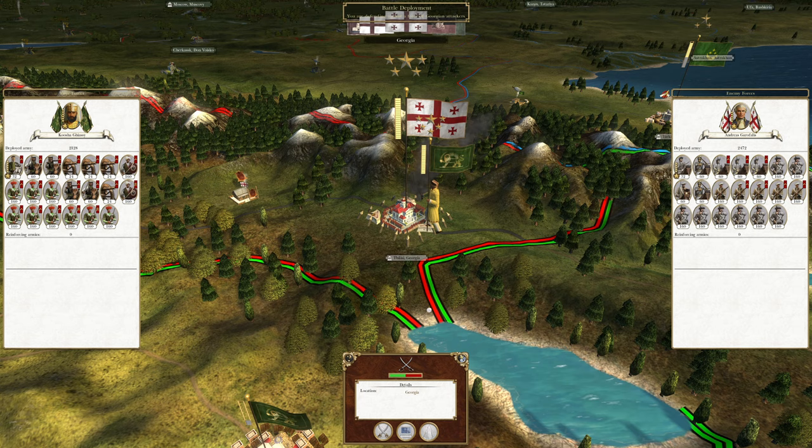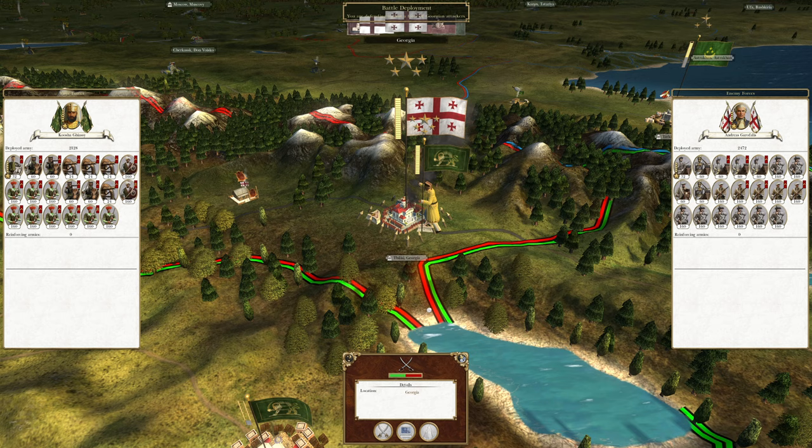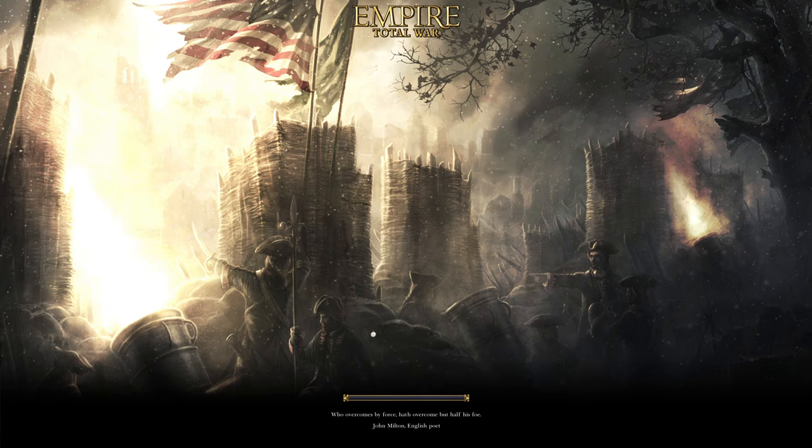They have a lot of line infantry which is kind of terrifying, especially if they have fire by rank. But I don't think they do — the reason I say that is they lost to the Marathas and the Marathas don't have fire by rank. They also do not have any artillery whatsoever, so we'll pretty much use artillery to kill their cavalry and their general, then just hold the line with our line infantry.